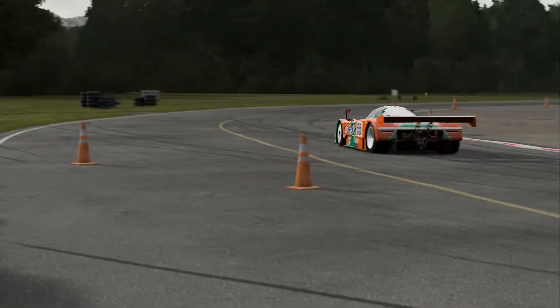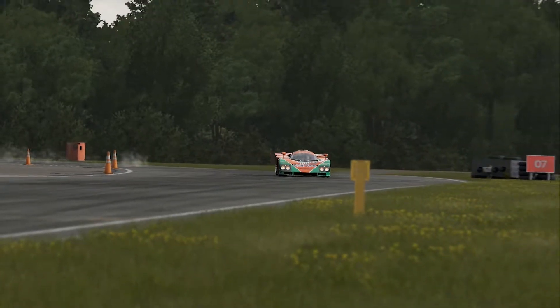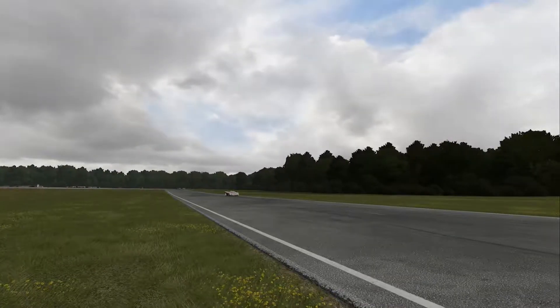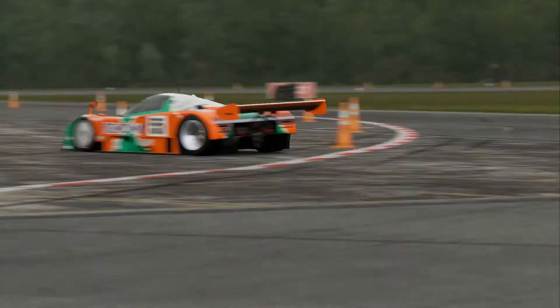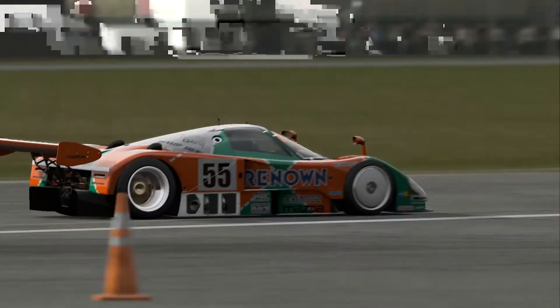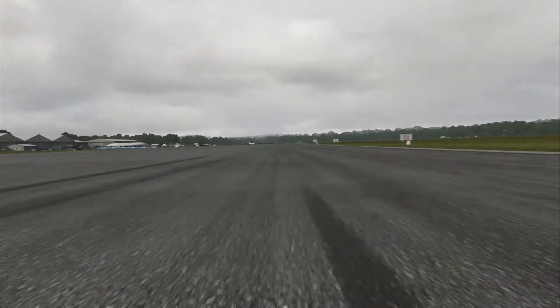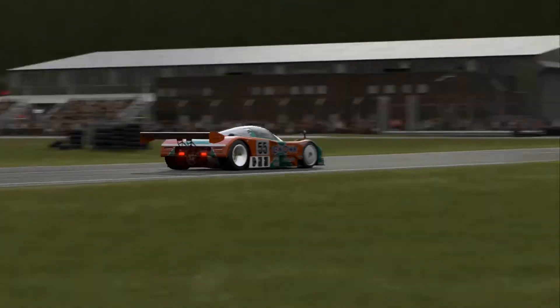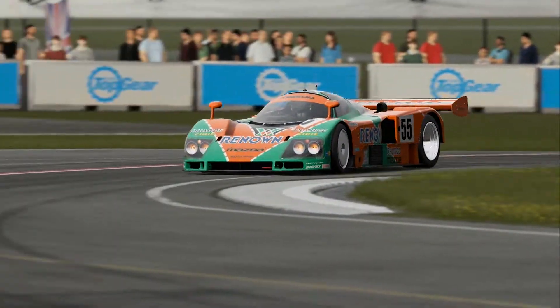It just likes to understeer - I don't know why. Big oversteer kick in there too. But it just grips and grips. Look at it - flat out, flat out still here. Imagine that, just sitting there in real life - that'd be absolutely mental. This last corner on the Top Gear Test Track, the second to last corner, is a bit of a tricky one.